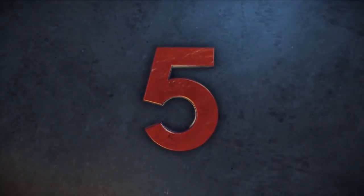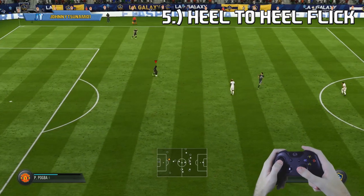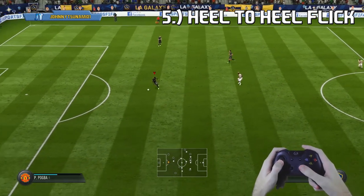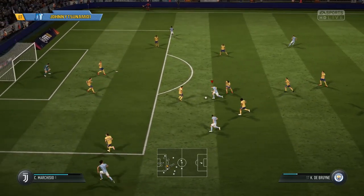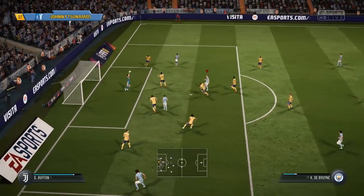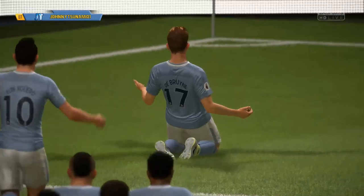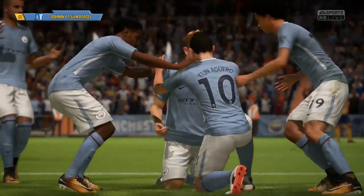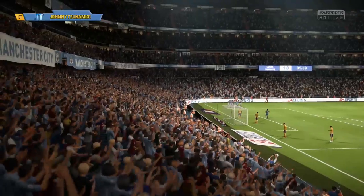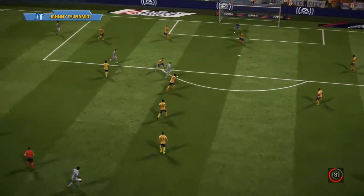At number 5, we got the Heel to Heel Flick. There's a tutorial I just recently did on this. You push the right analog stick in the direction you're running and then in the opposite direction. It's a simple 4-star skill move that you're going to need to use to really push past those rushing defenders and confuse them. The defender gets extremely confused — even in tight spaces near the penalty area or midfield, this move will completely confuse defenders and allow you to blow right by them, as you just saw with De Bruyne scoring an easy goal.